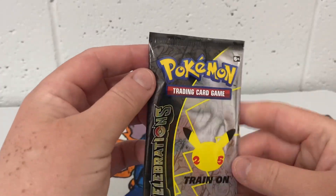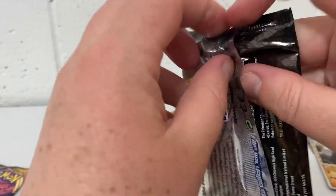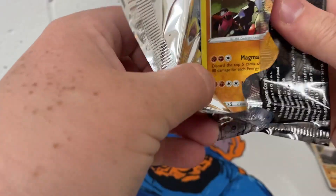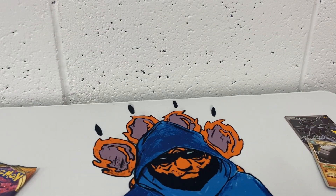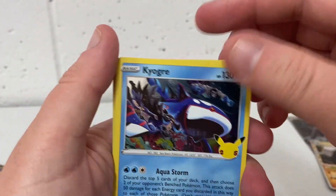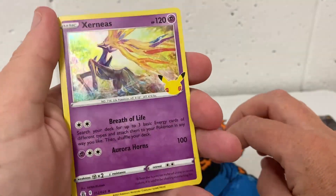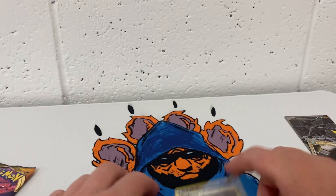Our next pack of Celebrations — everyone's just trying to get Charizard. We have Groudon, Crobat, Zekrom, and a Professor's Research.